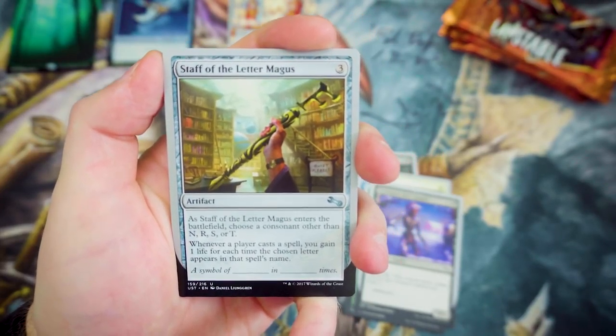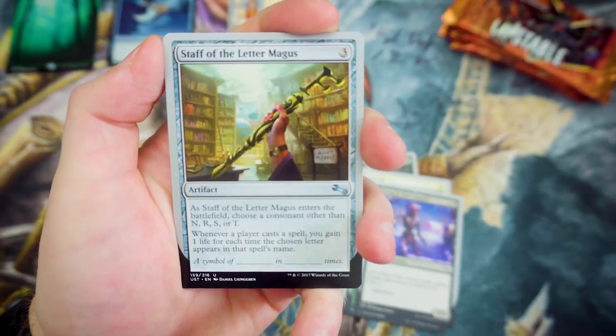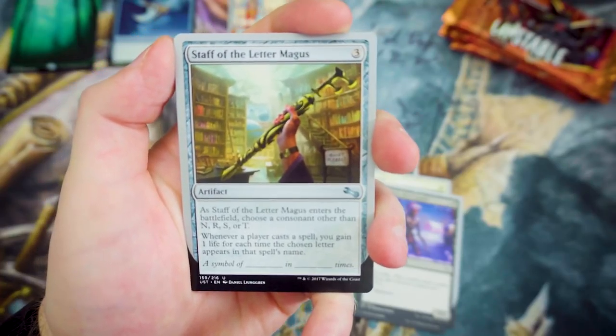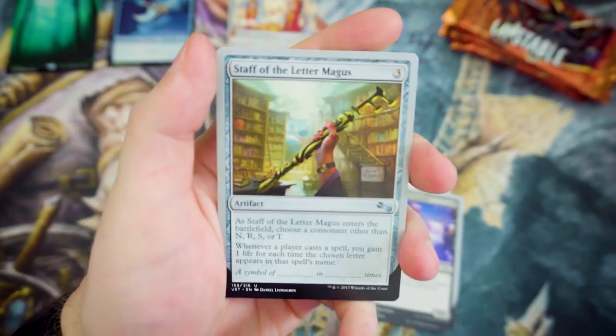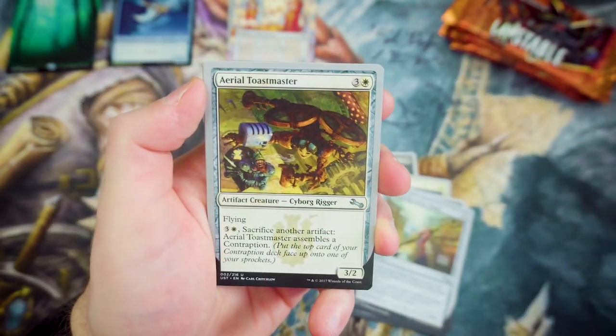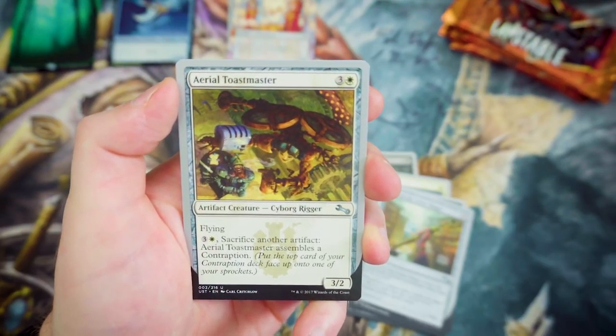Staff of the Letter Magus — for 3, as it enters the battlefield, choose a consonant other than N, R, S, or T. Whenever a player casts a spell, you gain 1 life for each time the chosen letter appears in that spell's name. That's pretty cool — it's a nice way of interacting a lot more with the cards that are going down.